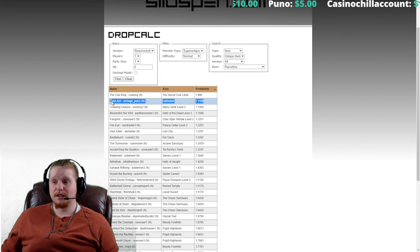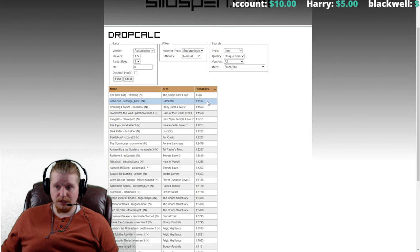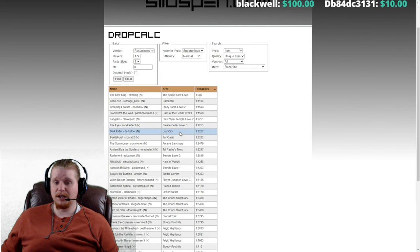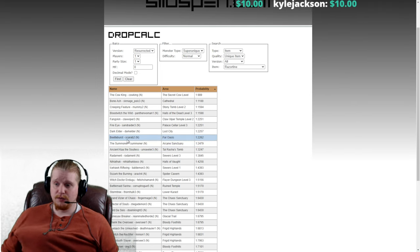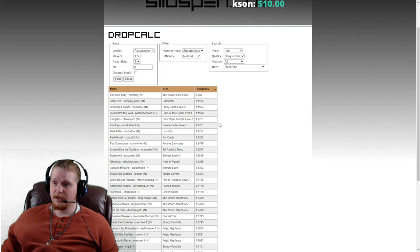Dark Elder is also in Lost City — he is very easy to get to. You just take the waypoint to Lost City and look around, and he's usually near the Ancient Tunnels entrance, but not always. Beetleburst is also always in Far Oasis — he's a little bit more difficult to find, but he's always in Far Oasis and very easy to farm. The Summoner is not very easy to farm — you've got to guess which pathway he's on, which is not helpful.